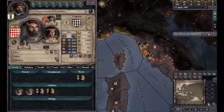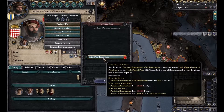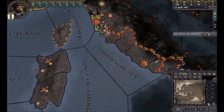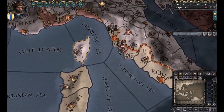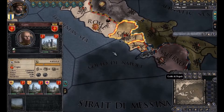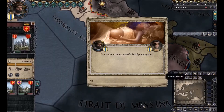We have a casus belli on him. We can't declare war if we don't have a casus belli. There is no peace negotiation thing going on in CK2 as it is in EU4. Rather, you declare war over something — if you win, you take it; if you lose, you have to pay them money depending on the casus belli. And since we have a trade post here, we have a casus belli to take the city in which the trade post is located.